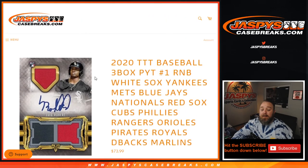That was the random number block randomizer for 2020 Topps Triple Threads Baseball 3-box Pick Your Team number 1 — White Sox, Yankees, Mets, Blue Jays, Nationals, Red Sox, Cubs, Phillies, Rangers, Orioles, Pirates, Royals, D-backs, and the Marlins. The break itself is coming up next. I'm Sean, JaspysCaseBreaks.com. Thanks for hanging out — see you next time.